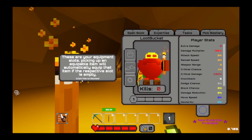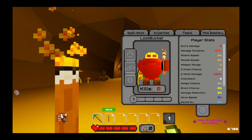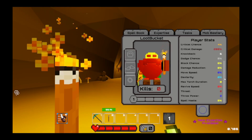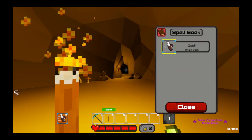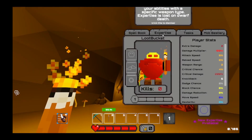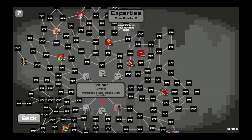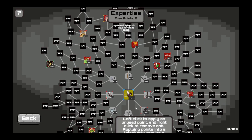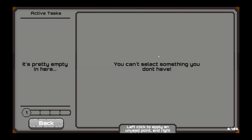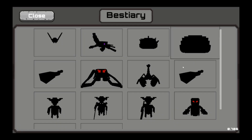These are equipment slots. Picking up an equal item will automatically equip it if the slot is empty. We've got a spell book, and we got expertise — oh my god, there's a lot there. We're not going to focus on that right now. We've got tasks, nothing here yet, and then the bestiary.